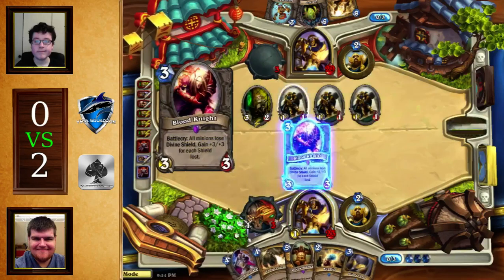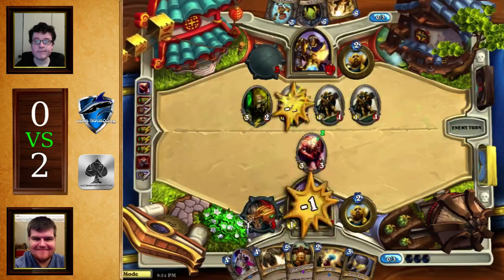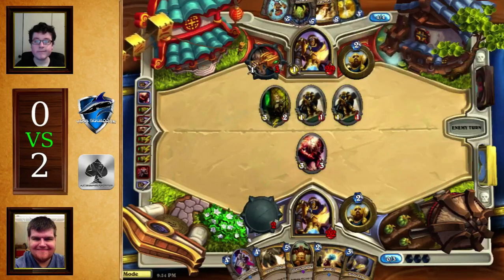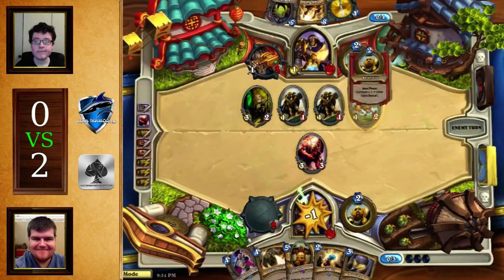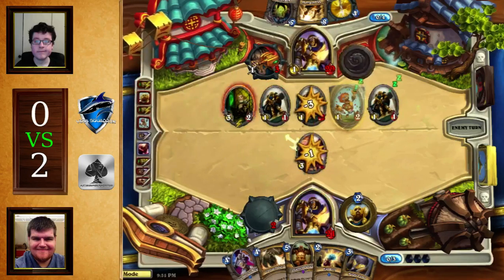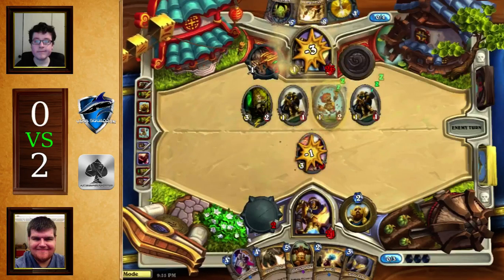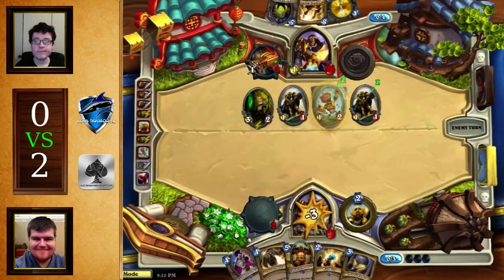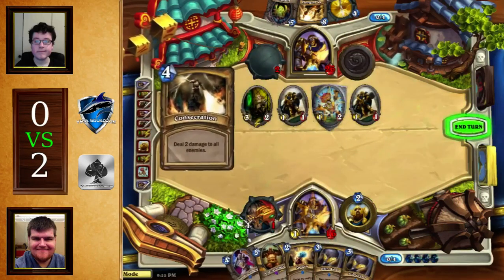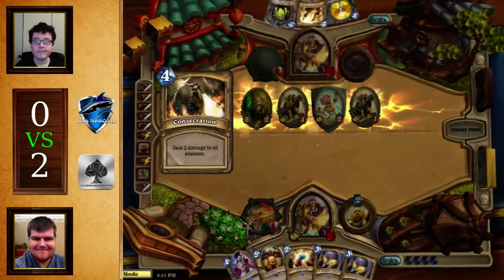Truesilver comes off the top. I think you just play the Truesilver here and just kill it, because it doesn't play around Consecrate. But then your opponent Consecrates your board and you play Lorewalker Cho, and you can't really do anything because you have a Cho that is protected by a Truesilver Champion. I'm not sure I like this move from Fire's perspective, because this does not play around Consecrate — it actually plays into Consecrate. This Consecrate is going to straight up kill multiple cards now. You do get a little bit of extra value out of your Light's Justice, but it's not the biggest deal.